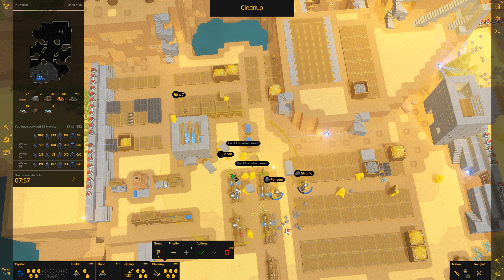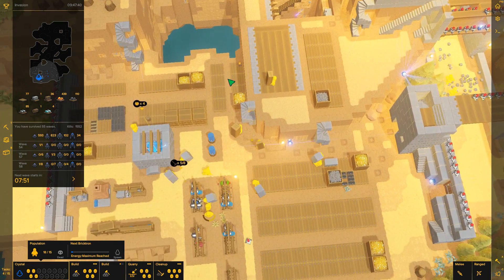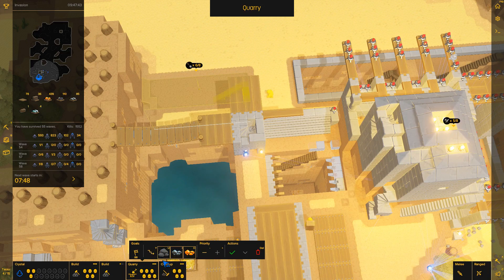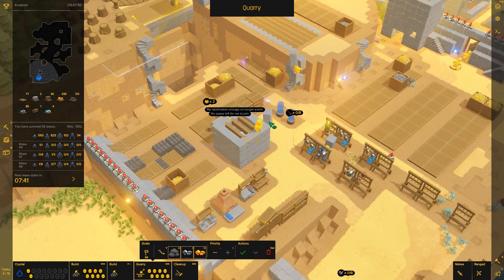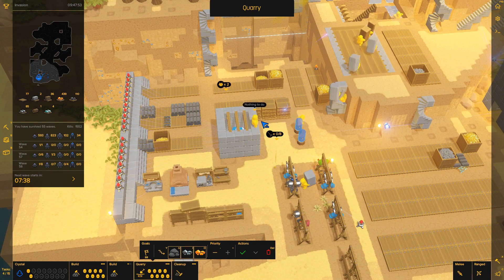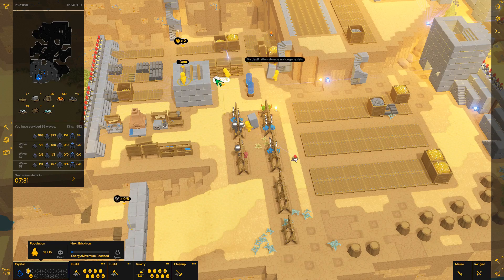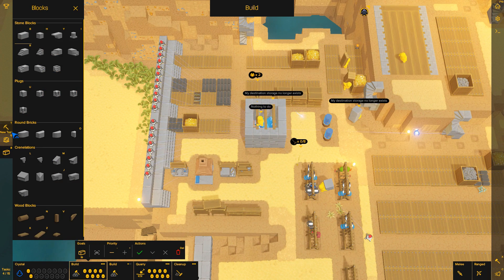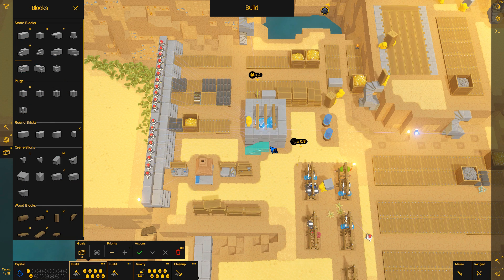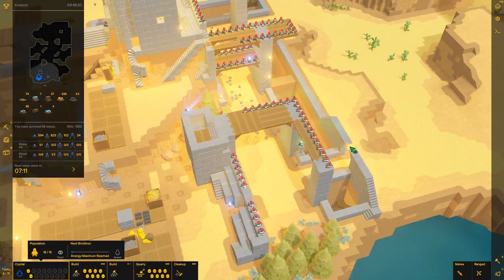Здесь сейчас всё нужно убрать — здесь очень много всякого хлама валяется. Вот так вот мы наверное даже сделаем. Пускай ребята убираются здесь, остальные ребята идут копать. Нужен будет камень сейчас — вот для того чтобы строиться. Это что такое за прикол?! Малец Дата — как ты туда попал?! Он походу заспаунился. Лестницы там вниз нету. Лестницу я убрал — значит надо лестницу вернуть. Раз — таки пироги.